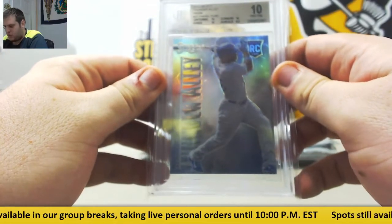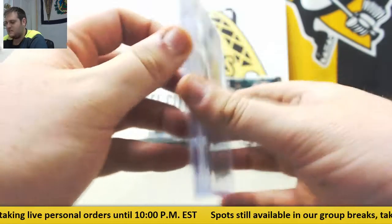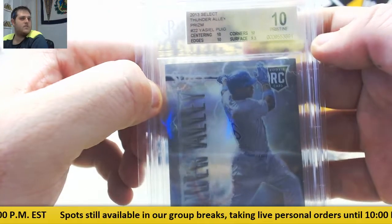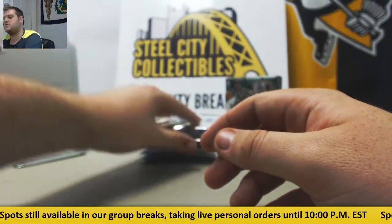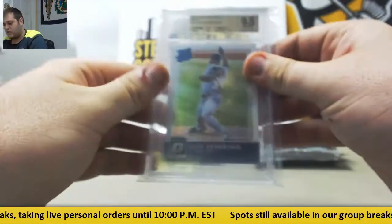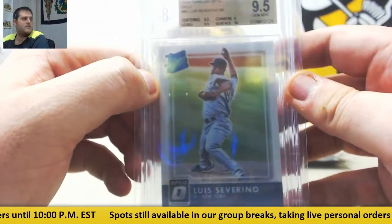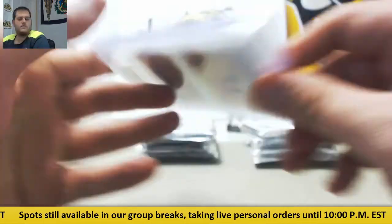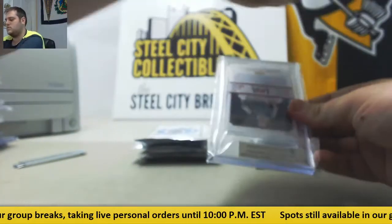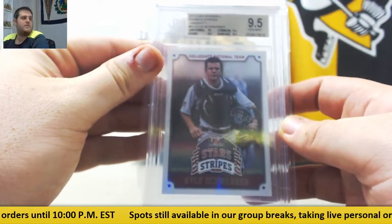Pristine 10, rookie Yasiel Puig, Thunder Alley — Dodgers keep getting some nice hits. That's two Pristine 10s, rookie right there, Yasiel Puig, from 2013 Select Thunder Alley. Dodgers are going crazy. For the Yankees, 2016 Donruss Optic Holo, 9.5 Luis Severino. Going to the Cubs, 9.5 Kyle Schwarber from 2015 USA Baseball Stars and Stripes.